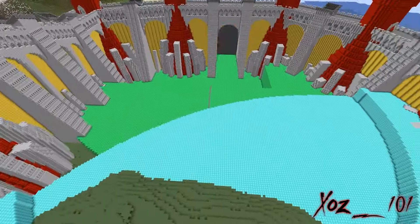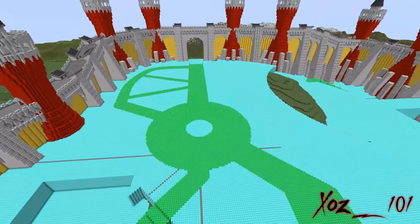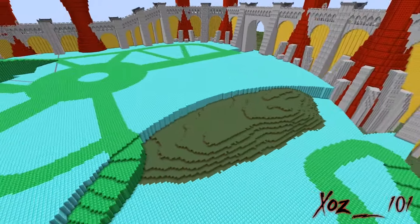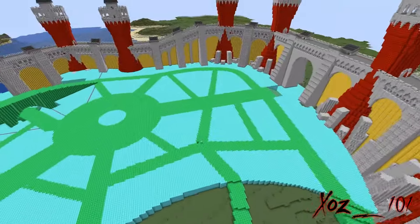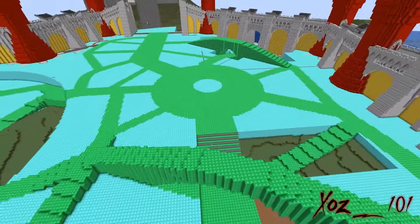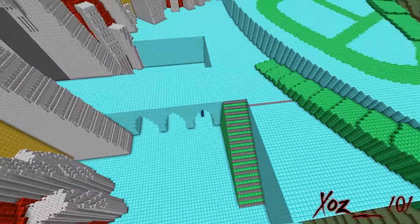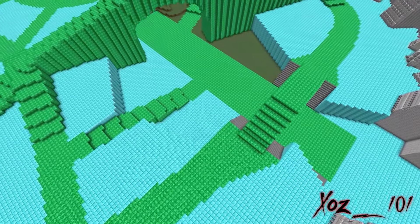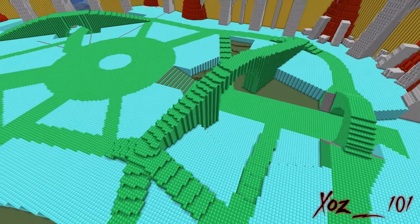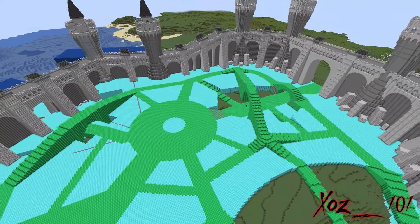Now I lay down some streets for the inside of the city. The big circle is for the trading area, as I imagine the people who live in the inner district of the city are the merchant and aristocratic types. After I finish with the streets, I quickly texture them with a noise pattern.